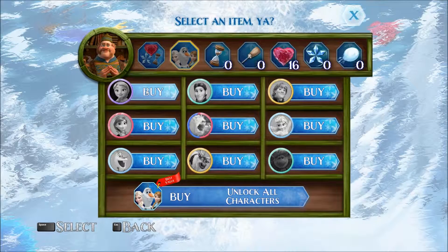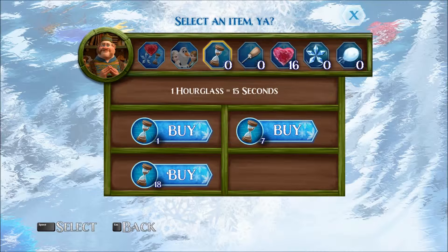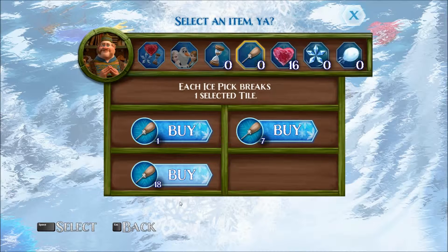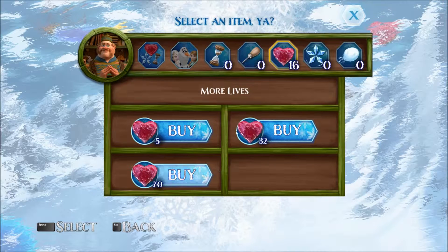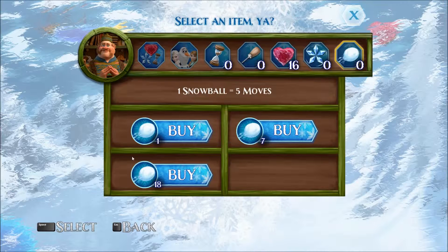I can buy Baby Elsa, Kent Mansley, Guy, Snow Monster, regular Elsa, or Anna. This is Anna, right? Anna. I can buy Elsa, I can buy the Troll — he seems a little grayed out. I can buy Olaf, or I can buy Caribou the Glue. This looks like extra time. Let's see how much time costs. Also $10 for 18 times. Ice Pick? Probably $10. Hearts? $70. Hearts for $10. 18 Snowflakes for $10. And 18 Snowballs for $10, I assume.